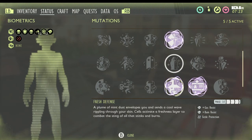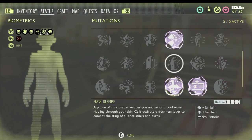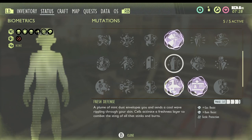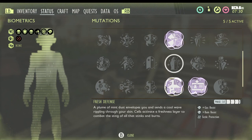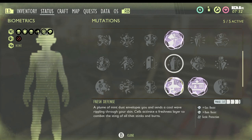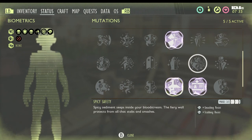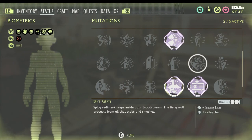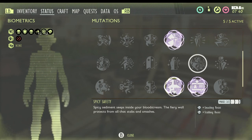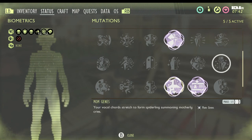Fresh Defense is straightforward once you get the Tier 2 hammer and can collect Mint Shards. Just eat the Mint Shards — I believe it's a total of 10 of them to fully level it up. Similarly, Spicy Safety requires you to eat Hot Cha-Chas; there are only two levels for this one and I believe you need to eat four of them.